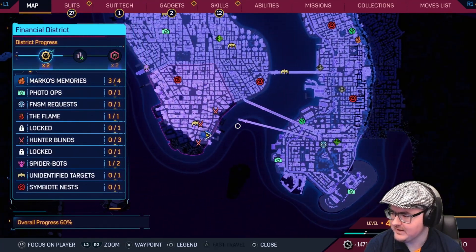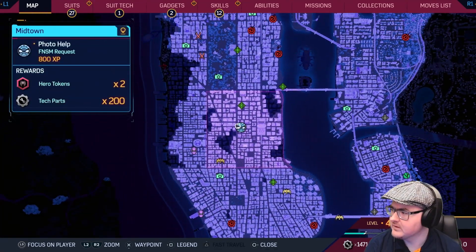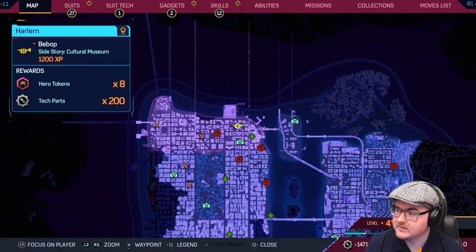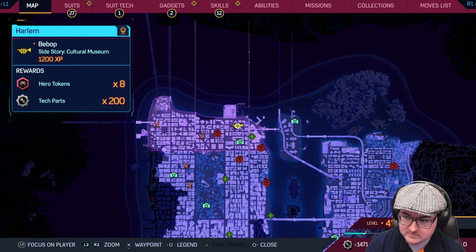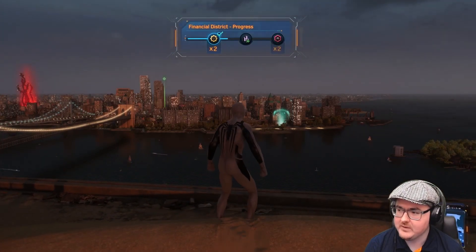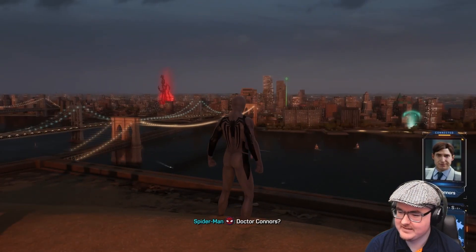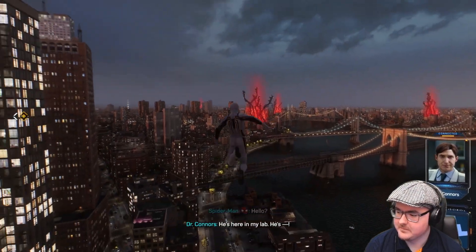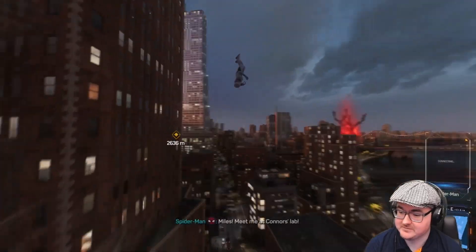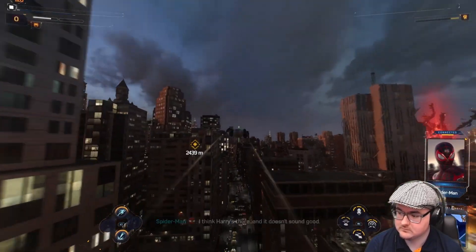Some interesting things to do. There's a photo request in the app — keep that in mind. And that is something for Miles. Right, have we actually got a quest to do? Here we go — go to Dr. Connors' lab. Gotta call Miles and get over there quick. That was urgent — I think Harry's there and it doesn't sound good. On my way.